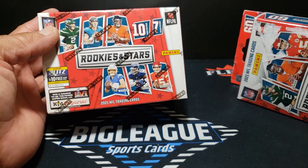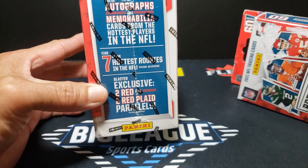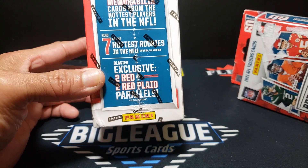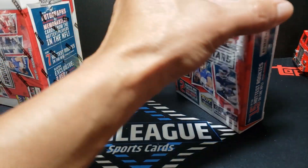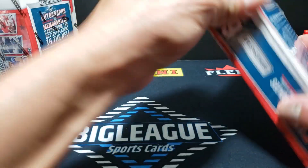In the blaster we have autographs, memorabilia cards from the hottest seven rookies in the NFL, for every box an exclusive red plaid parallel. Red plaid doesn't sound overly aesthetic, but we'll get into this and see what we got.